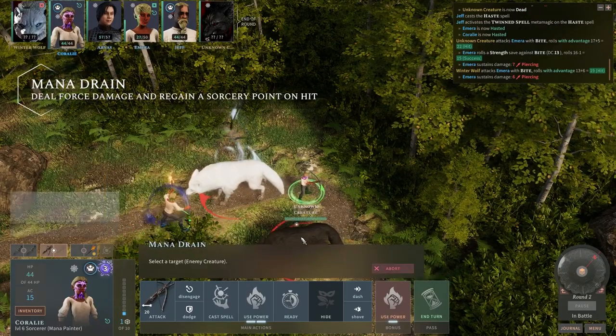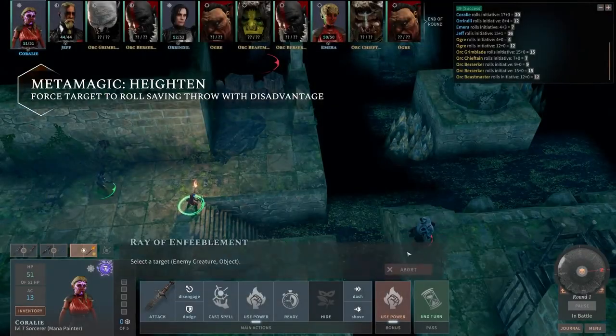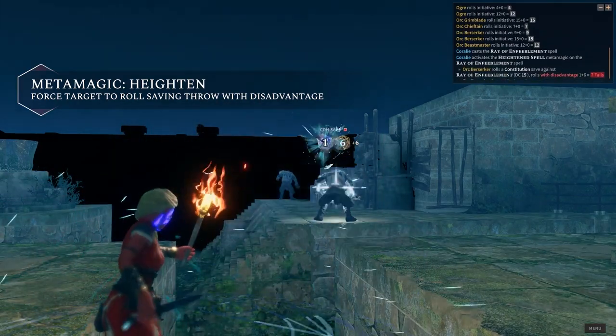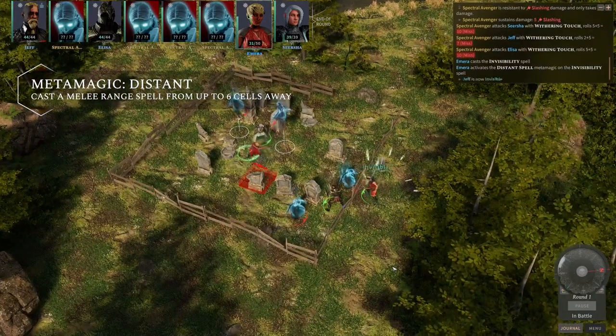Mana Painters were born out of the mana starvation that followed the Cataclysm, with some individuals suddenly gaining the innate ability to drain magic and use it as their own. These Sorcerers are adept at refilling their sorcery points by draining anything they can lay their hands on, and are also very hard to pin down with magical effects.